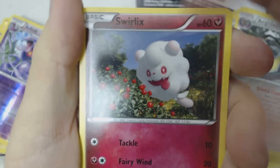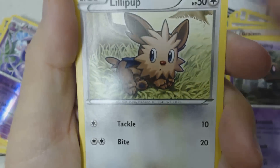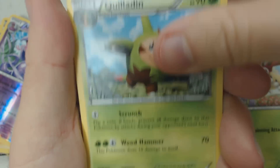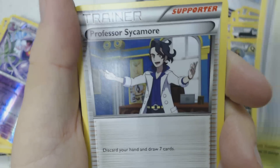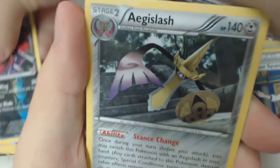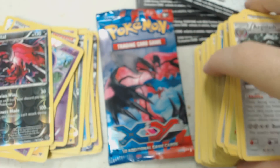We start off with Swirlix, Phantump, Lillipup, Inkay, Lilligant, Quilladin, Super Potion, another Sycamore, Reverse Holo Yveltal, and another Aegislash.